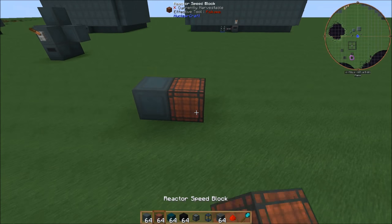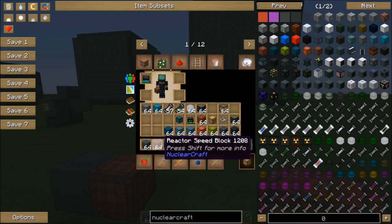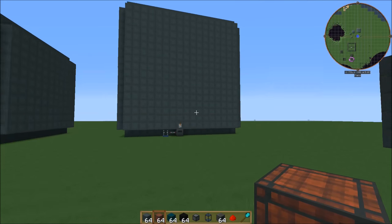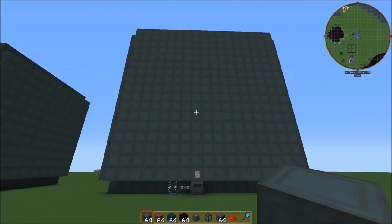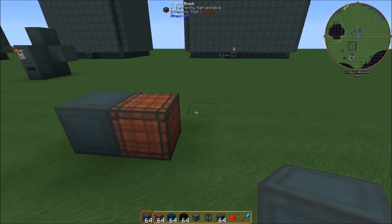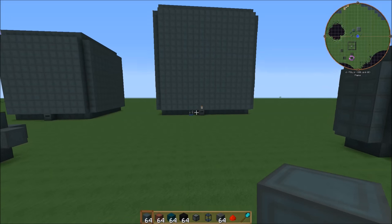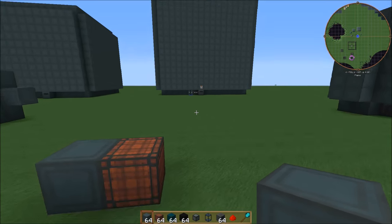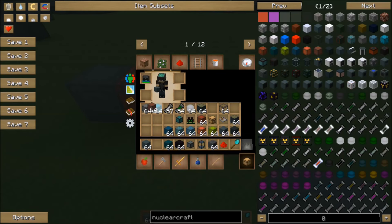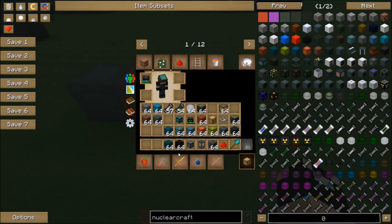There's also this reactor speed block. If you put these inside of the reactors, they are going to increase the depletion rate of your cells — it's going to decrease the burn time on any fuel that you put into these. They don't really affect the speed or the power production at all. From what I've seen testing them, they really just decrease that burn time on the fuel. With the better fuels I noticed it takes quite a few of these to notice a sizable difference in speed.